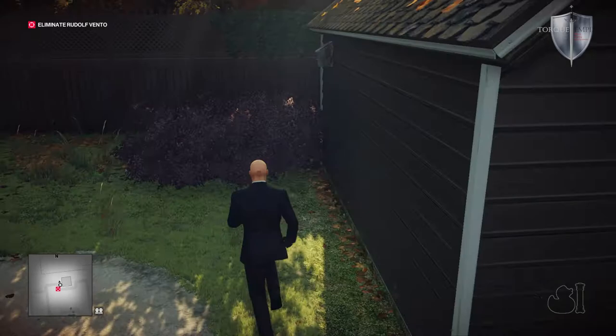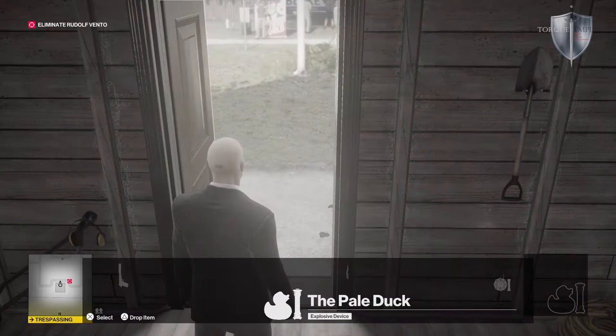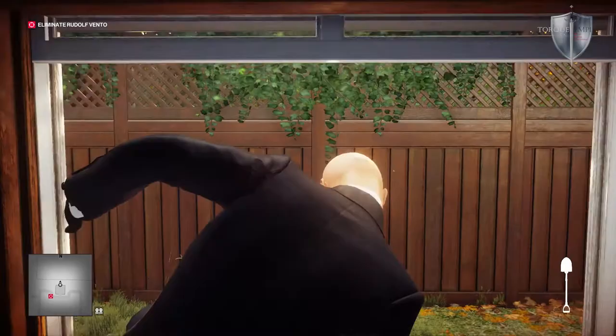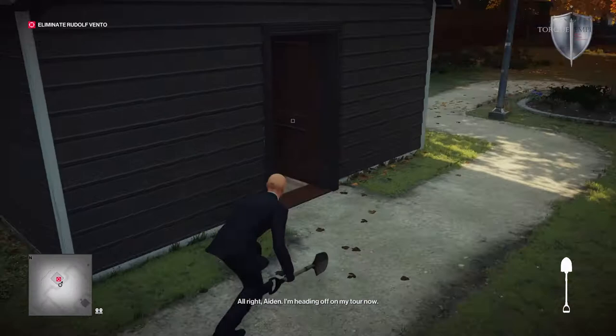Let's just hop in through this little window here. I know you can access the shed through there. Open the door. I can throw this — this is throwable — that will lure him in. Did that get his attention? I'm going to take the shovel as well. Of course I'm going to take the shovel. Just quickly duck in through, back out the window. Oh, there he is. You saw nothing.